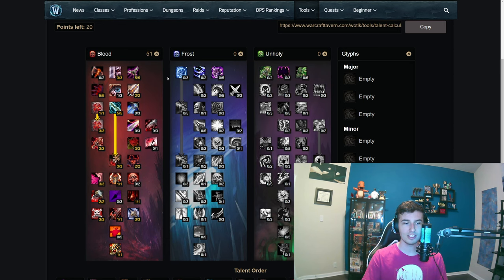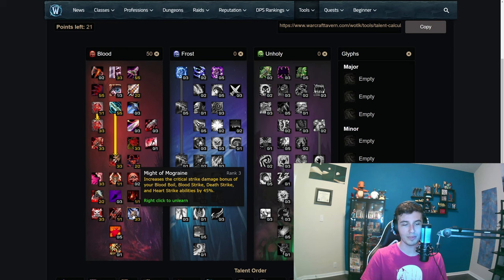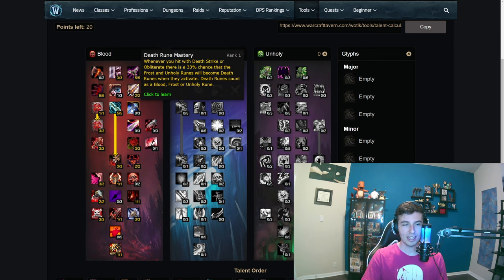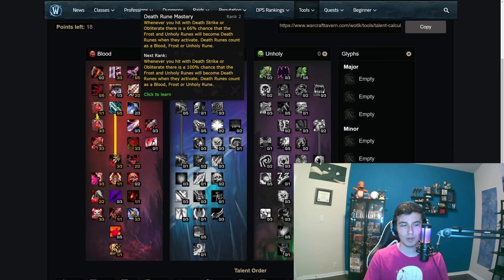Now for the talents — this is the level 60 blood DK build, and I'll show how to talent up to 70. One thing we're not getting that other builds have is Death Rune Mastery — people put three points in there, but it makes your frost and unholy runes into death runes, which you just use for unholy and frost spells anyway. Since you never want to use runes for anything other than Death Strike and getting diseases up, this is totally worthless — a waste of three points.